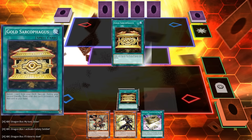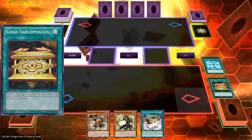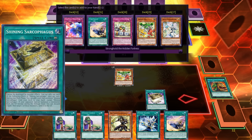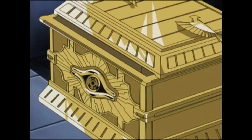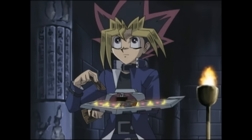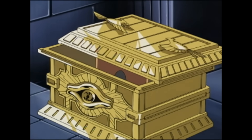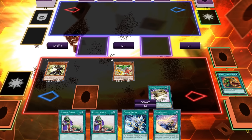In the real world, Gold Sarcophagus had the effect: banish one card from your deck face up. During your second standby phase after this card's activation, add that card to the hand. This effect is referenced in Shining Sarcophagus's first effect, to add any Shining Sarcophagus card from your deck to your hand. In the anime, Gold Sarcophagus's effect was: you could remove from play one card from your deck face down. If your opponent activates or summons a card of the same name during the duel, you can reveal the removed card to negate the activation or summon of that card and destroy it.